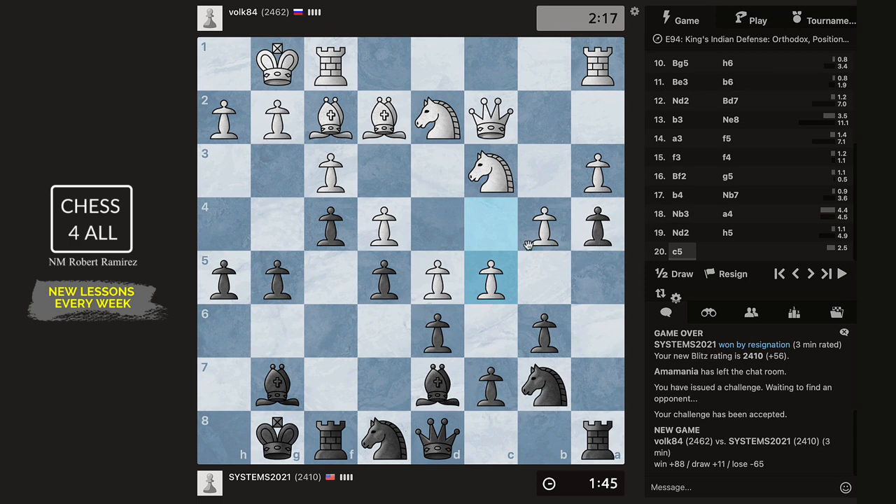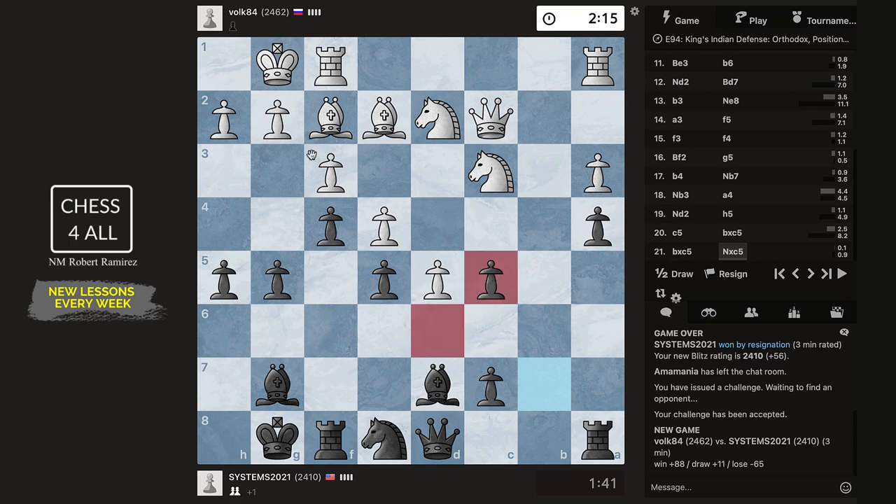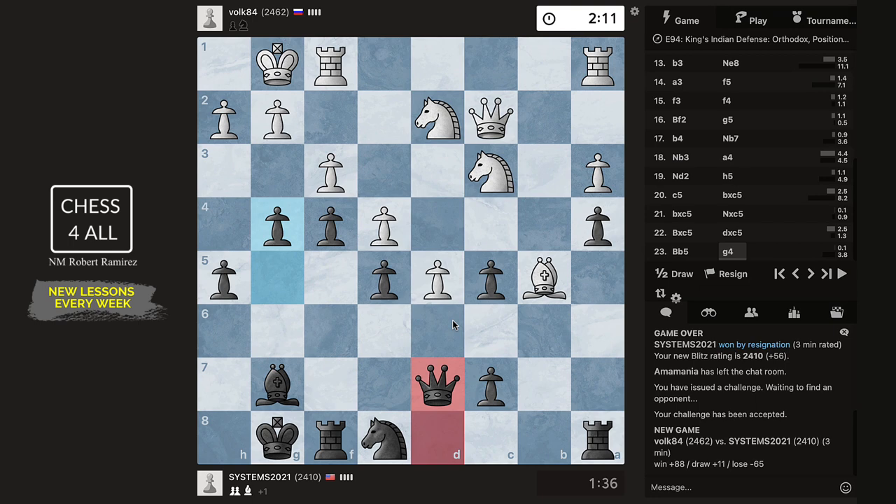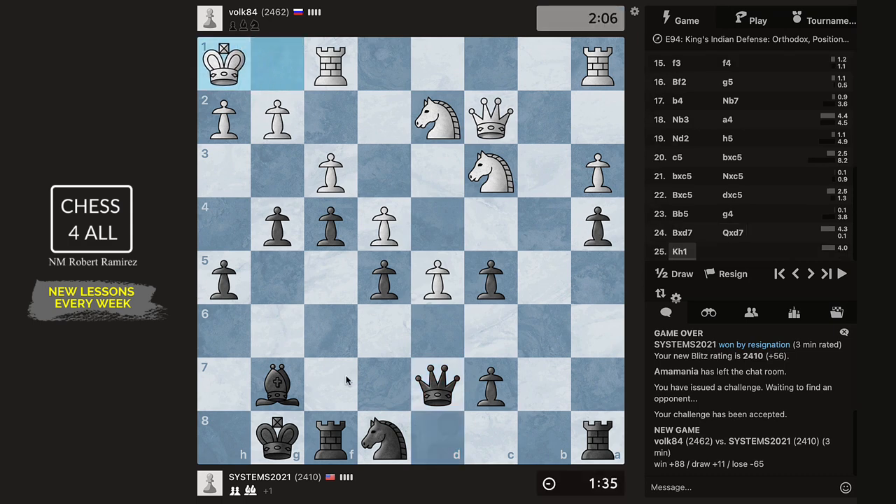C5 — even better. He's creating complications on this side. We've got to take, take. I don't think he's going to give me this bishop. Oh, he's going to give me that bishop! He's going to take this one away — well, let's do it. We've talked about this. G3 — should I do h4?